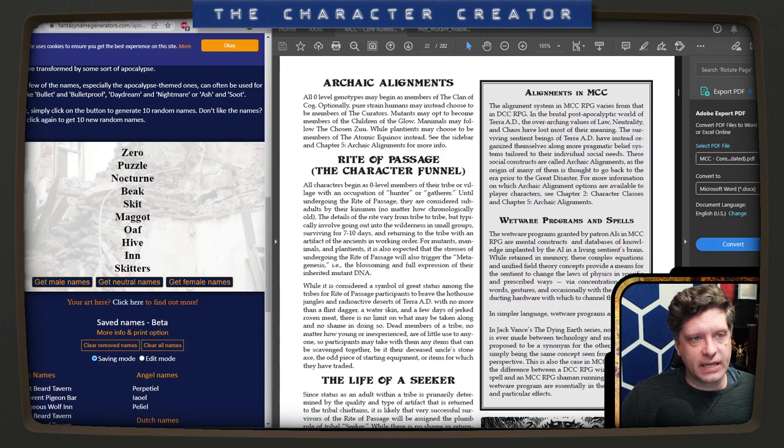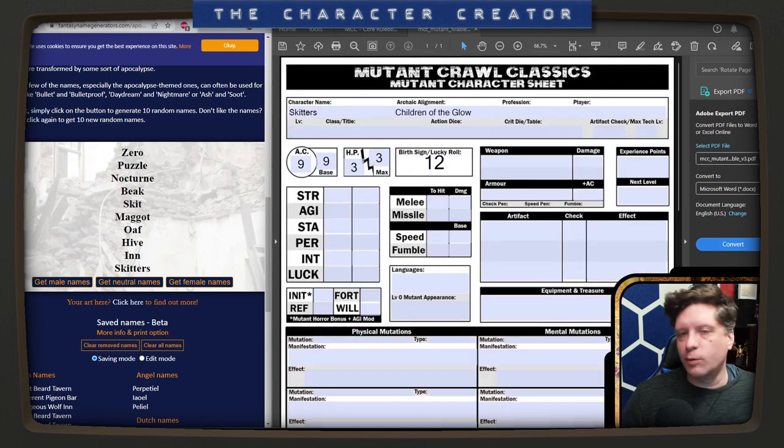All zero-level genotypes must begin as members of the Clan of the COG. Optionally, pure strain humans may choose to be this. Mutants may opt to become members of the Children of the Glow. We're gonna be Children of the Glow, I think. This is where we would start our level zero adventure, but we're gonna level them up to one.